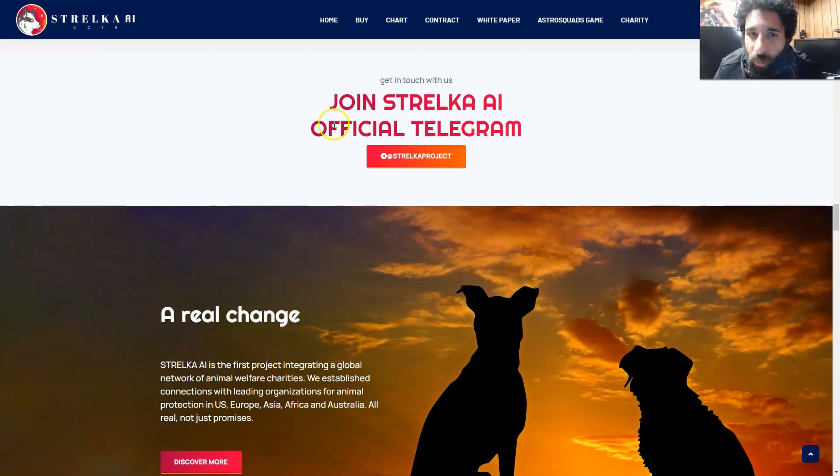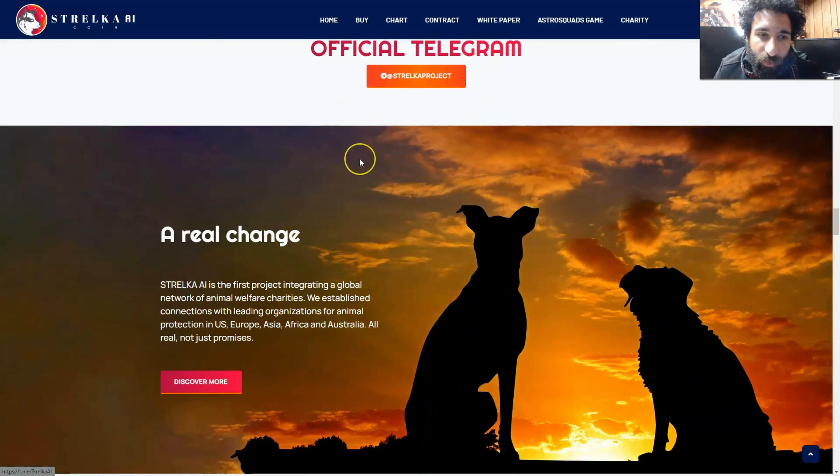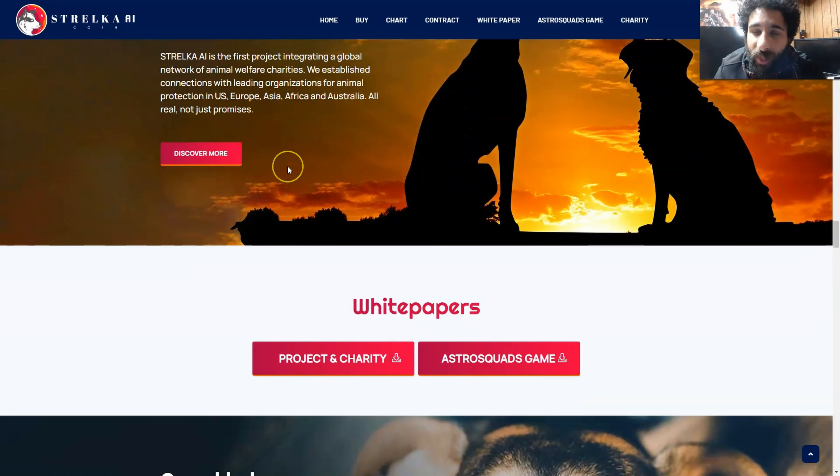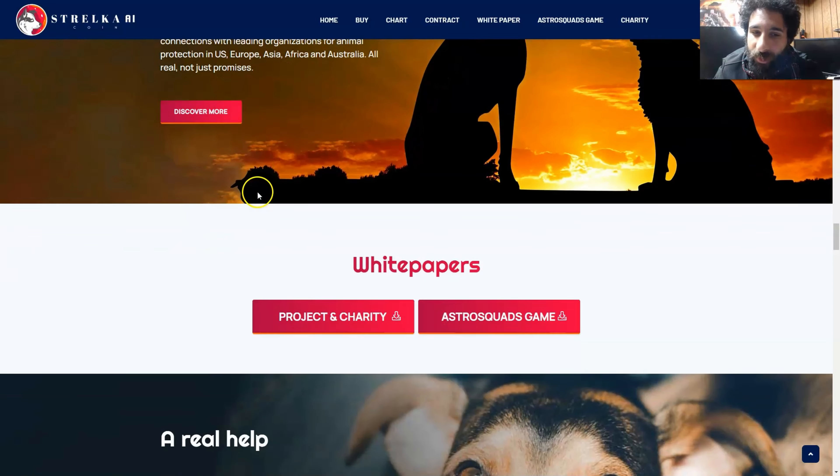You can also join up on their social media and be part of the community at the official Telegram. This is a real change — this is the first project putting a global network of animal welfare charities first. This is all about helping animals that stray, that are in need of help, that are in different shelters, connecting throughout the globe in the US, Europe, Asia, Africa, and Australia. This is actually making real change, not just promises of change.